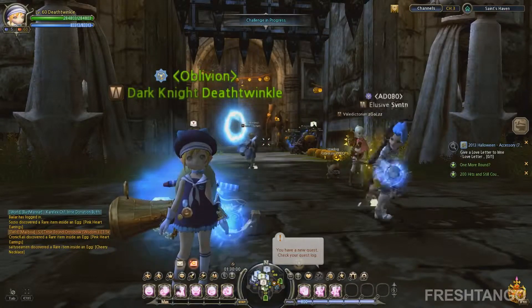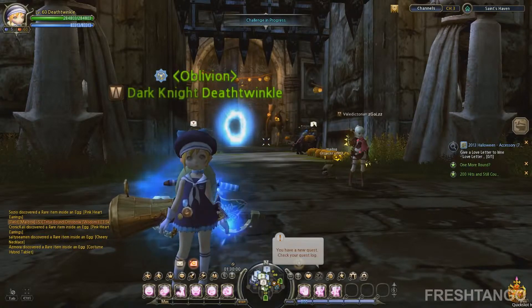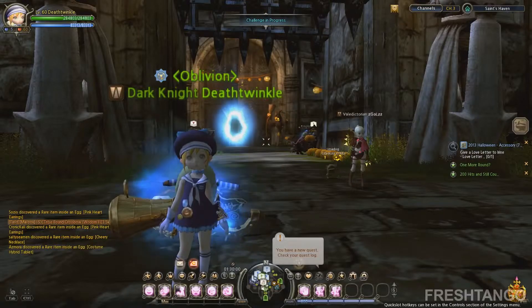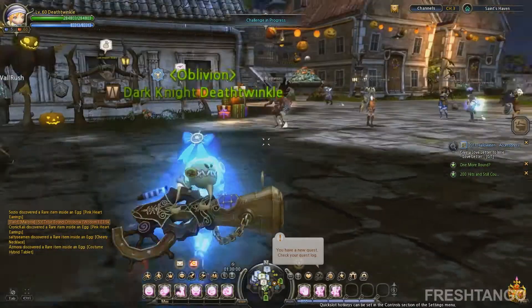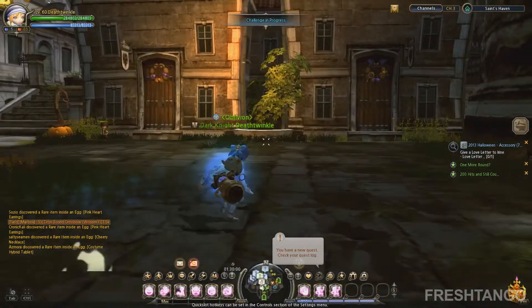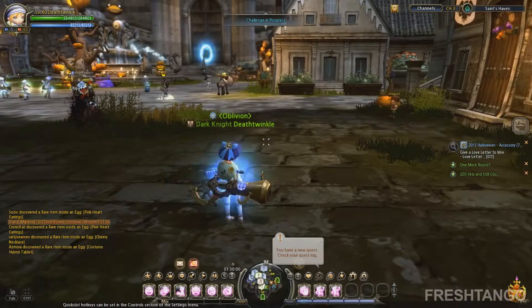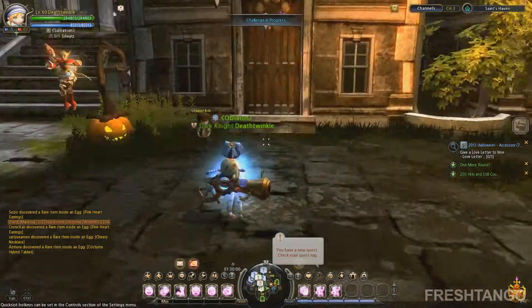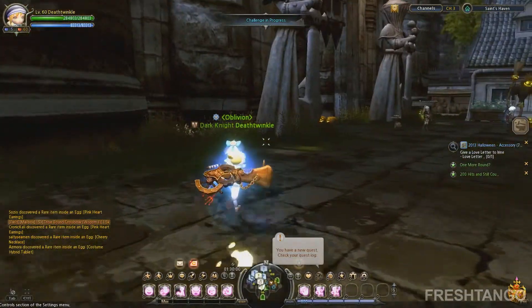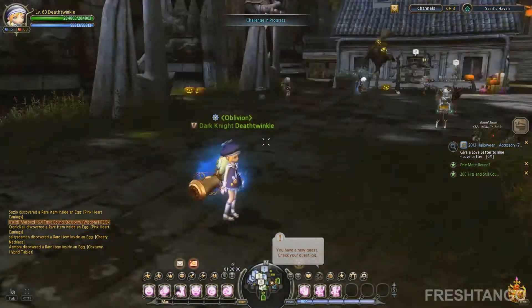Hey, what's up guys? My name is FreshTango and today I'm going to show you a little video and elaborate on a certain mechanic in Dragoness that I don't think many people really wonder about or care about too much, but overall it can definitely help you in the long run if you utilize it correctly. This mechanic is known as Equivalent Health or Equivalent HP.